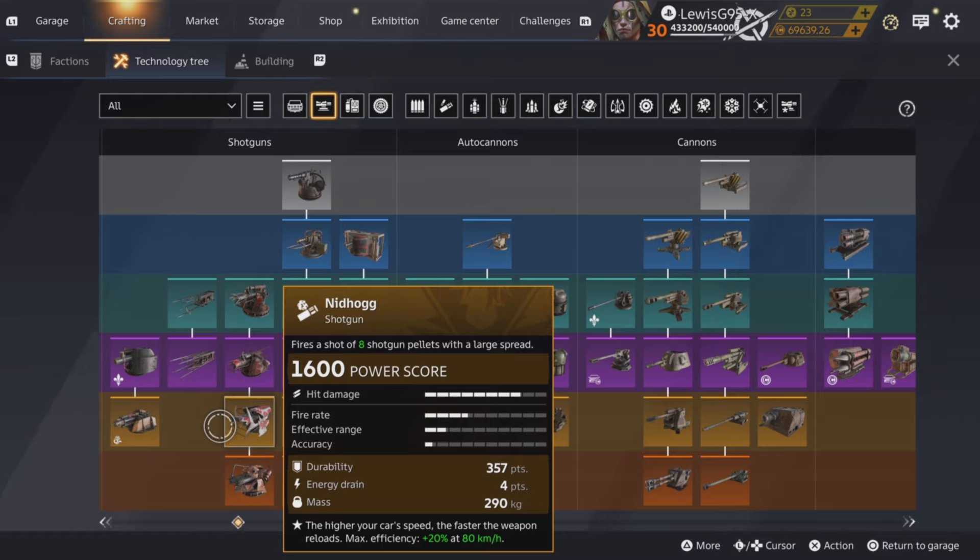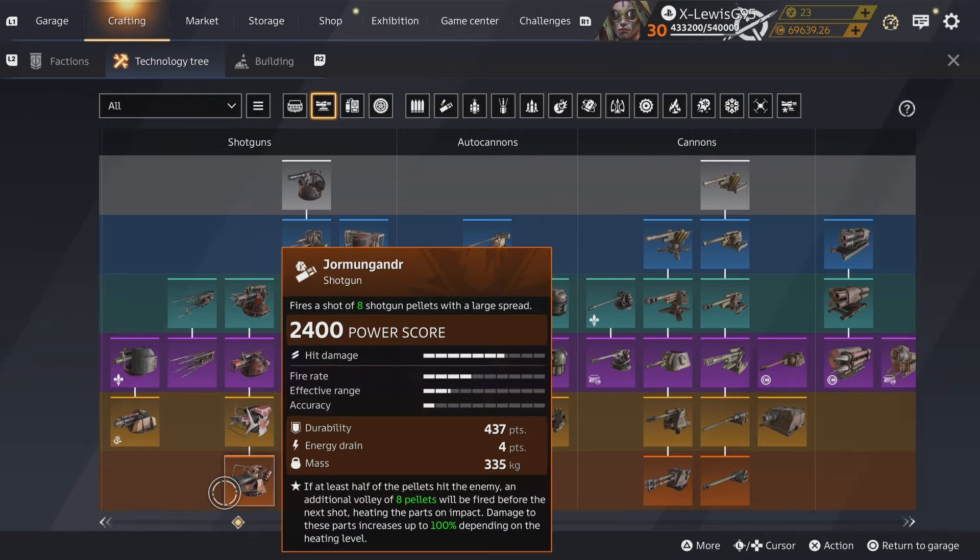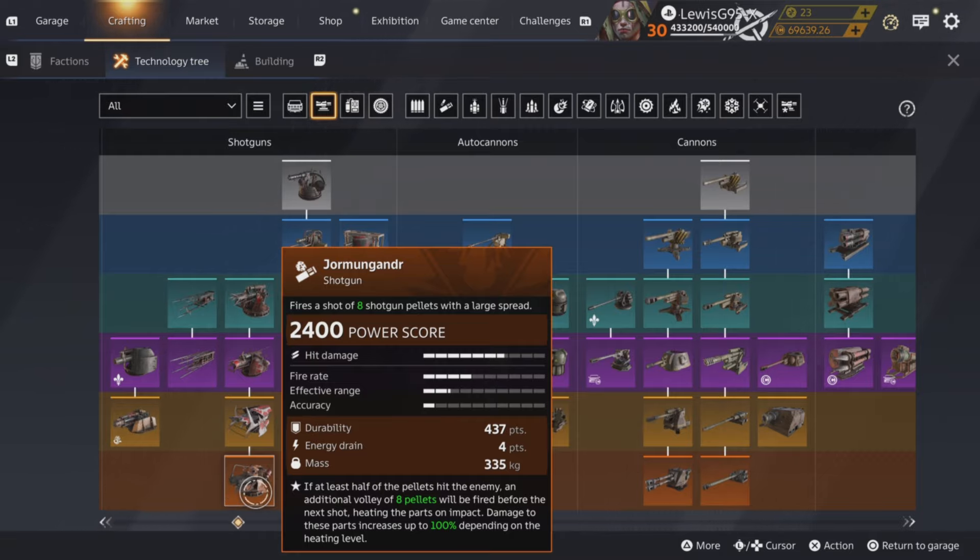Nidhoggs are pretty bad — I wouldn't recommend them. They deal good damage but their range is atrocious. You basically need to be in headbutting range to deal any damage, and they're pretty big with not much Dura, so you're going to get stripped all the time. Jormungandr has the exact same problem — range is too small. Yes, they heat and have good damage, but you need to get far too close and they're far too big. You're going to get stripped and lose guns way too often. Don't get these.